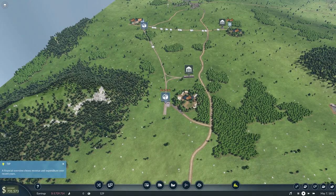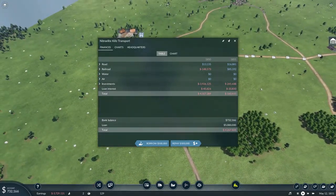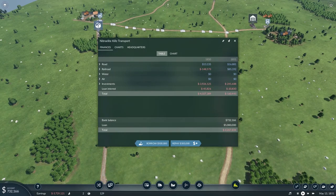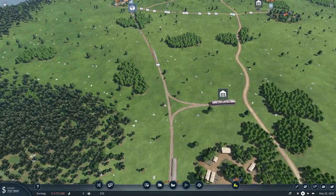Looking at our money — we have a loan going of 5 million which I want to pay off. I kind of tried just taking out the loan and making more money, but I tried it in my private game and it never really worked out that well. So being able to pay back that money is something I should probably take care of sometime soon.